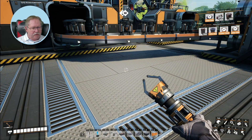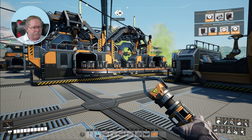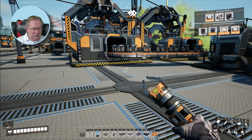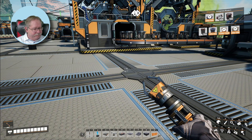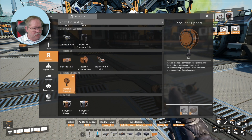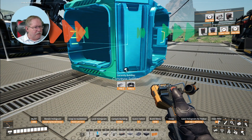Since this is producing four rotors and I only need two, technically I could have two assemblers going here. I'm going to put a splitter in right here and split off this conveyor belt — that'll give half to my machine here and half to my storage. Then I'll have a storage of rotors whenever I need them. I'll go down to logistics and put a splitter in.